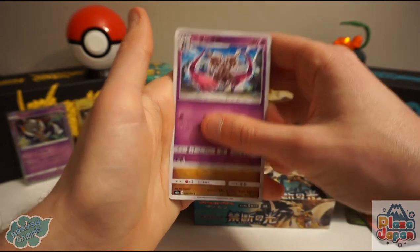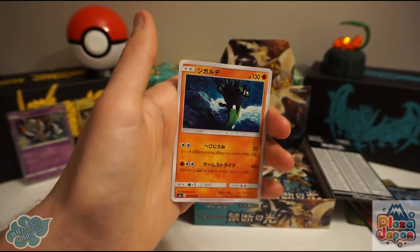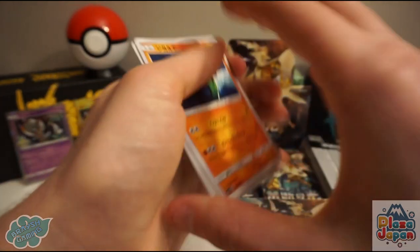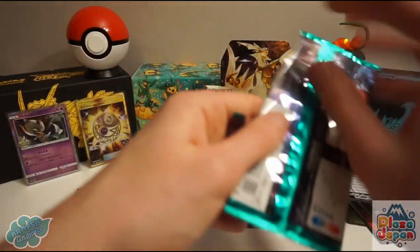Doublade, Goomy, Exeggcute, a Zygarde 50% form, and there's a Zygarde 10% form as well. Plus Lillie there — a reprint. Not many reprints in the set; it's about 94 cards and 99% new cards.